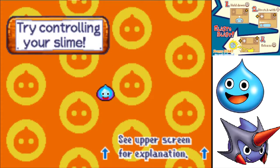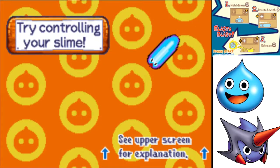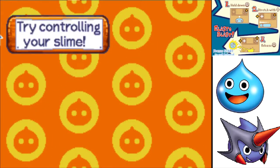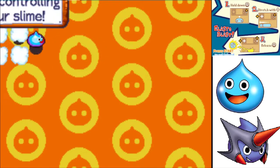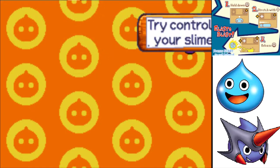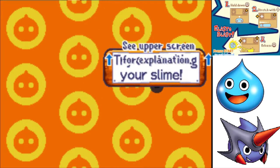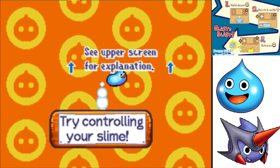First, we hold down the A button, then we stretch in the direction we want with the D-pad, then we release A and we will go flying. The longer you hold A, the more you'll charge up. Once you start glowing, that's as much as you can charge. You can also elastoblast into fiends and it'll knock them around. When they're being knocked around, you can also pick them up just by being underneath them. You can also push the A button to jump, and the B button to throw stuff around.